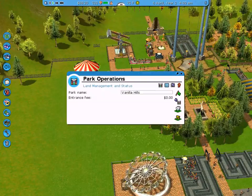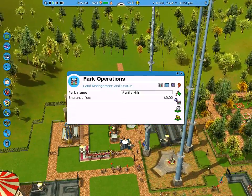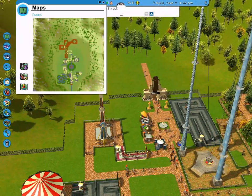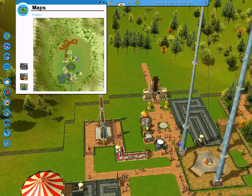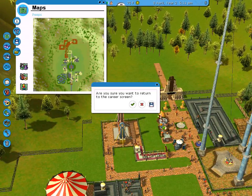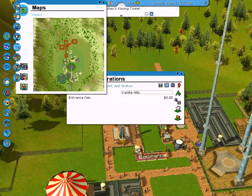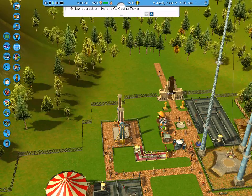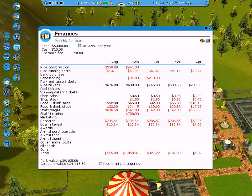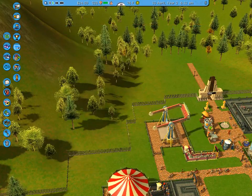What I'm going to need to do is figure out how to get an entrance fee. No map — that's not that. Cancel. Not what I need. I'll close that map. Finances. Entrance fee. How do you make there be an entrance fee?